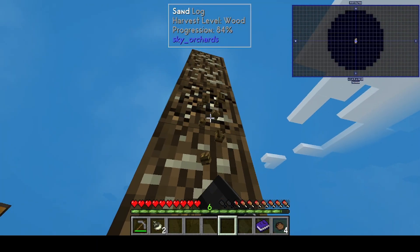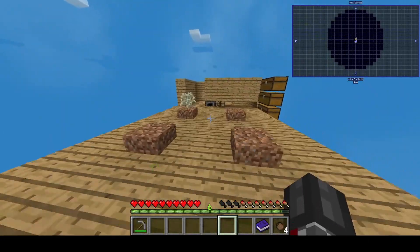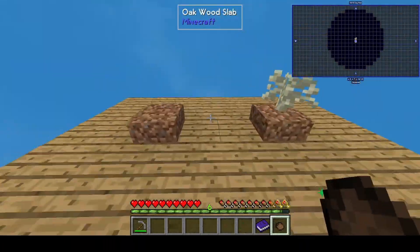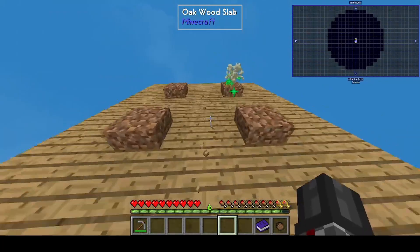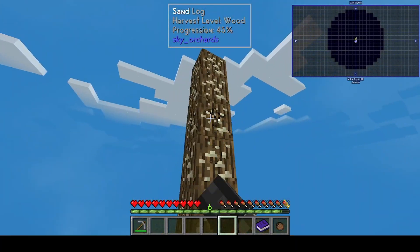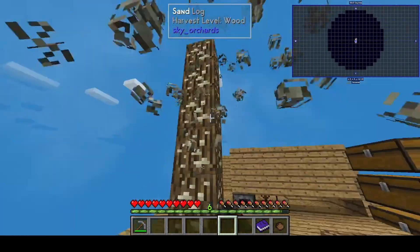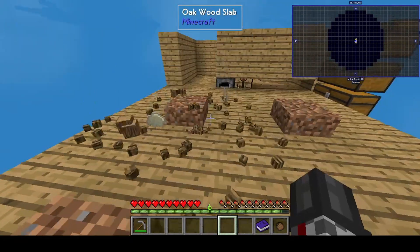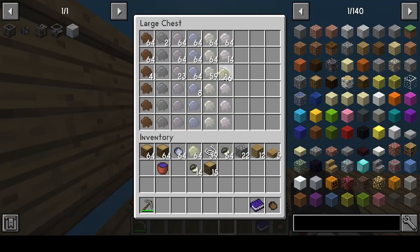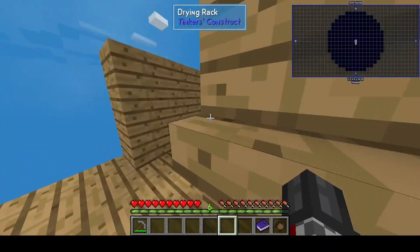Sand saplings are nearly gone. Got more acorns from sand — just a bit better. I'm pretty sure I can get wheat later on pretty easily, and bread's gonna be the saviour. Didn't get as many saplings but more resin and acorns — fascinating.